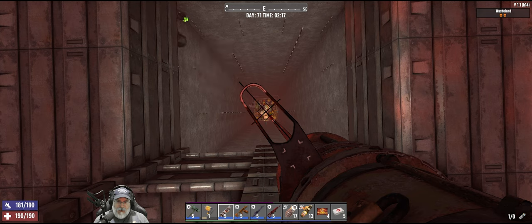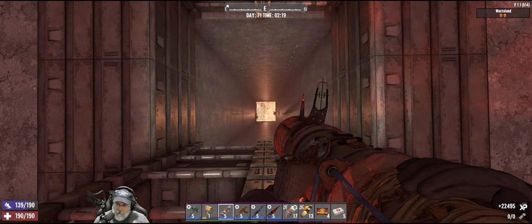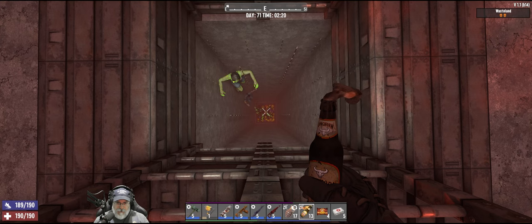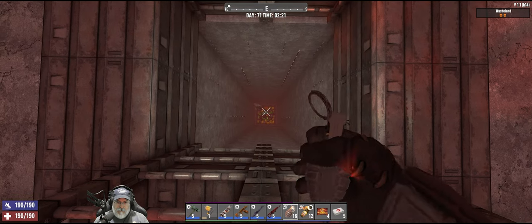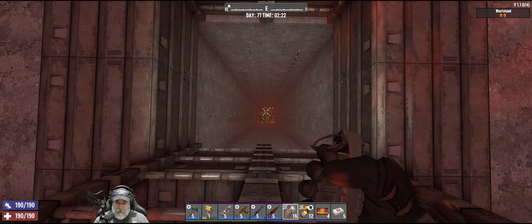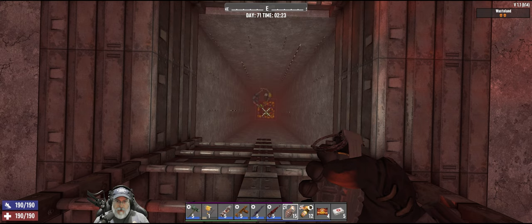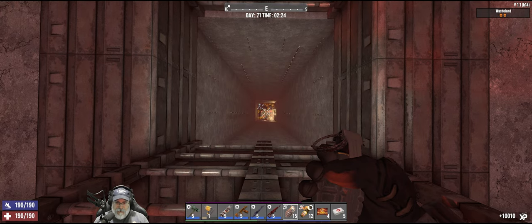Last rocket — here we go. Let's wait a little bit longer. Only got 22,000 that time. Now we're just grenades the rest of the night. It's almost 2:30 so we're getting close. 10,000 on that one — not bad.